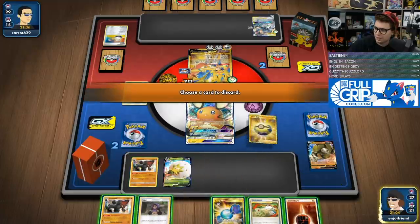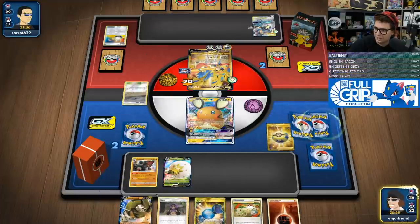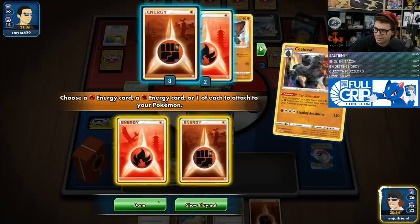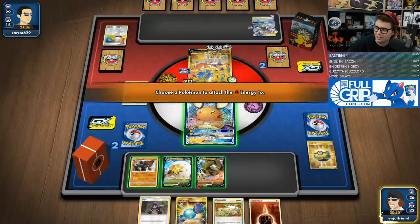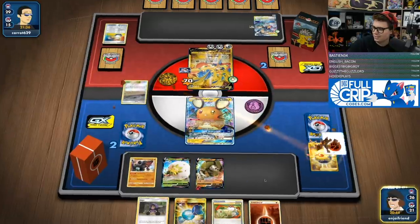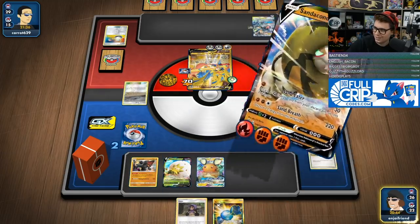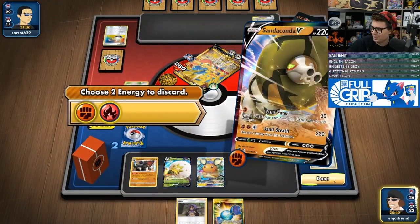We just go here, Quick Ball away the coal, get ourselves another Sandy out of the deck, go Tar Generator. The Mallow and Lana heal just does not matter at all. We've got the fighting and the switch and that is GGs to Lucario Melmetal. GGs, Carrot. There we go.